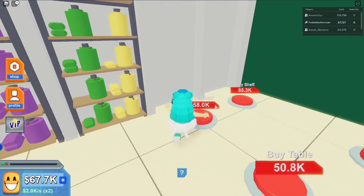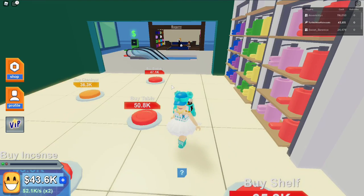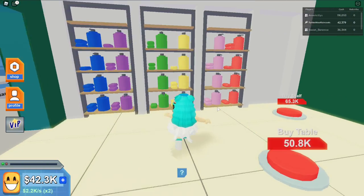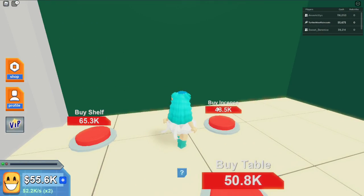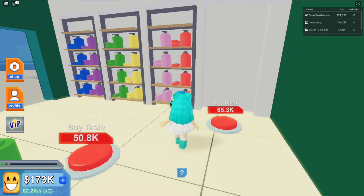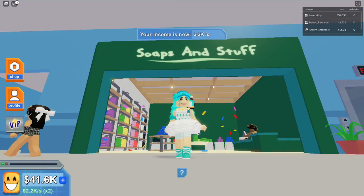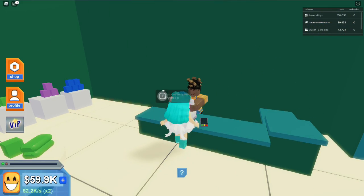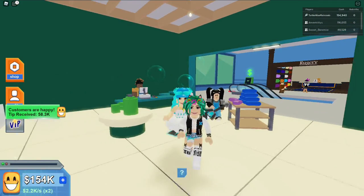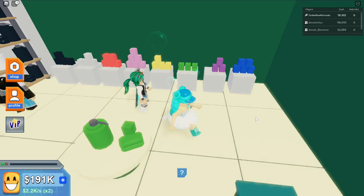Let's buy shelves for the bath and body shop — these are so expensive! Come on money, I need more. Bought the checkout, some bottles and displays — my Soaps and Stuff store is done! I want to try some soap. Oh my gosh, my other account is here — she got some soap, yes!